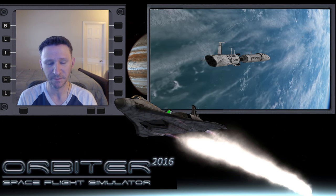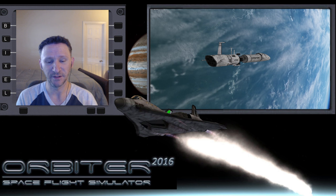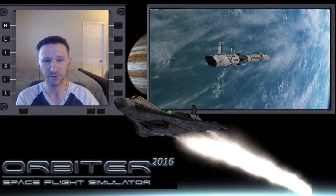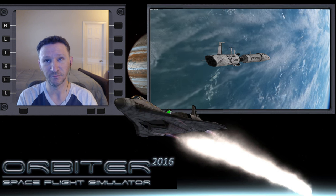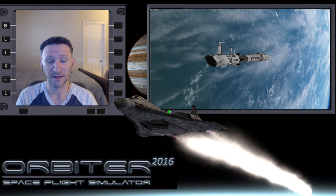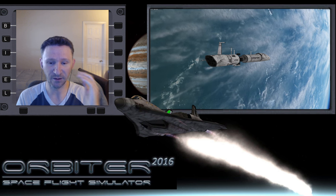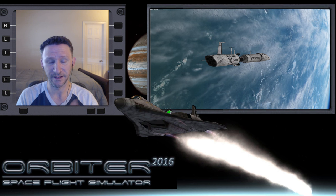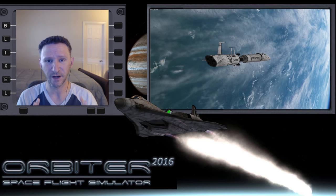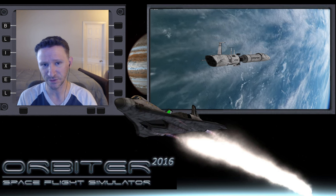Now I want to go back and do the mission I originally intended. The plan is to start on the ground with the XR2, fly it up into orbit, rendezvous and dock with the Aero Freighter, then take the Aero Freighter out to Jupiter. We'll get into orbit around one of Jupiter's moons — thinking it'll be Io — undock the XR2, and land the XR2 on Io as the primary mission objective.